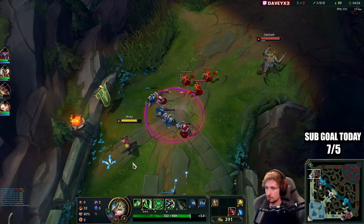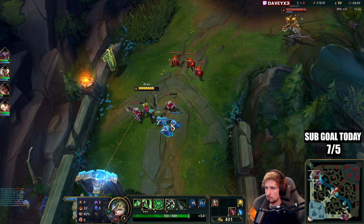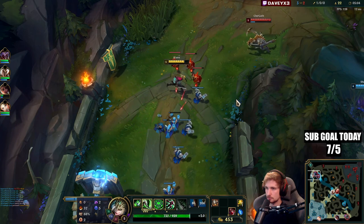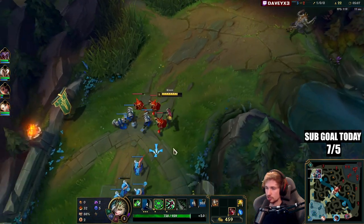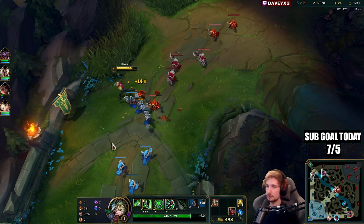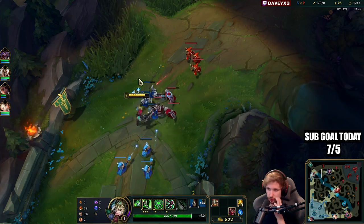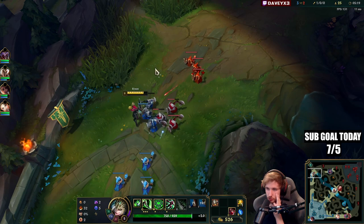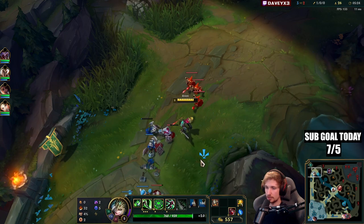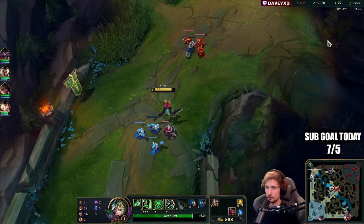Now we simply hold the wave. We have an awesome jungler — he's camping me here while I'm freezing, which is a really good jungle play. This is what smart junglers do: if you're freezing the wave and your jungler comes, you can zone the opponent from farming. Then they fall behind, and if the jungler farms nearby camps after ganking, they can pressure the lane even more.